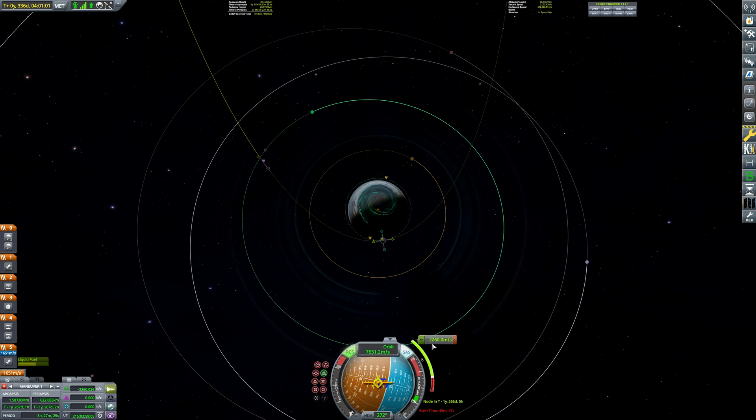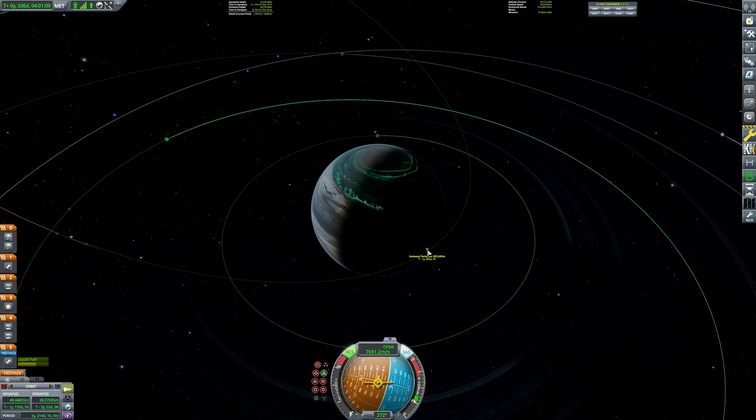2,260 metres per second — there is no way that I can enter Gateway at that speed. No way.